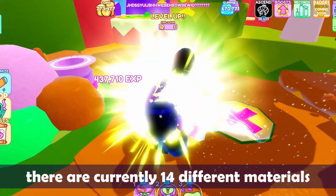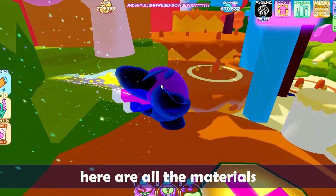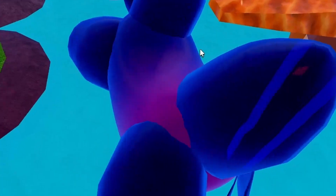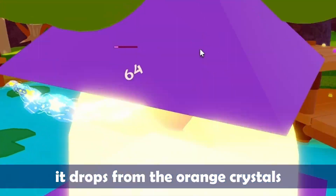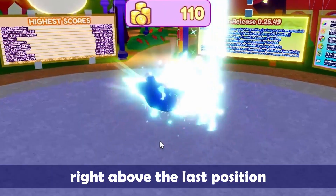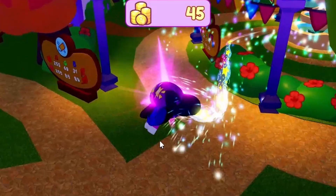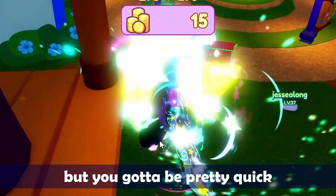There are currently 14 different materials that can be gathered in the game. The first is Caramel Chunk — it drops from the orange crystals inside the cave. Chaotic Essence spawns right above the last position a bean was before it ascends to the Gummy Realm. It is possible to collect your own essence, but you've got to be pretty quick.